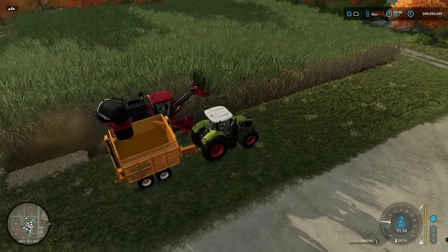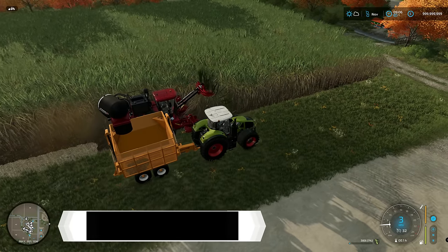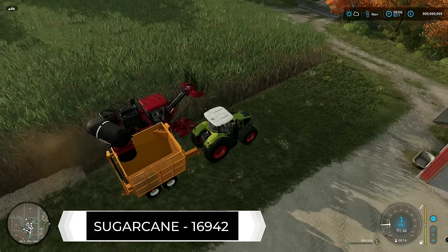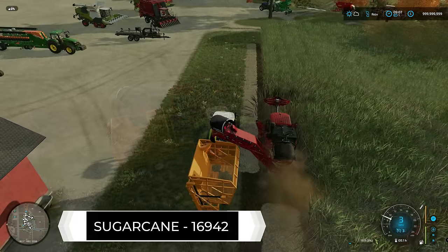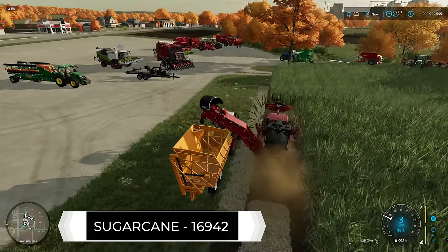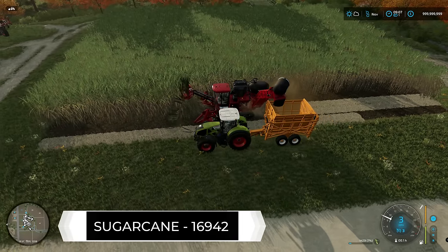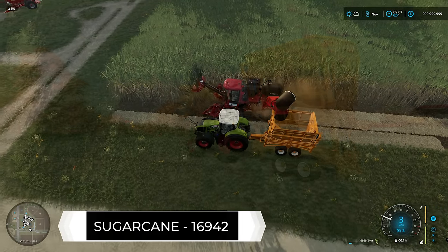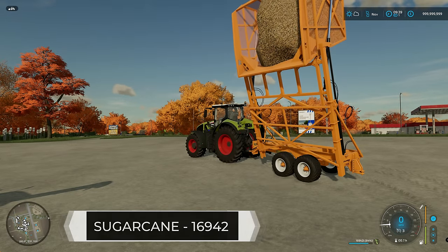Finally, I did sugarcane, which I left until last because it's a nightmare — I honestly don't enjoy doing it. You can't really use the harvester without a follow-me mod because the harvester doesn't move without a trailer nearby. So I had to set up a worker to do the harvesting and follow around with the trailer, but it's so sensitive and stops constantly. The yield I got was 16,942 liters.